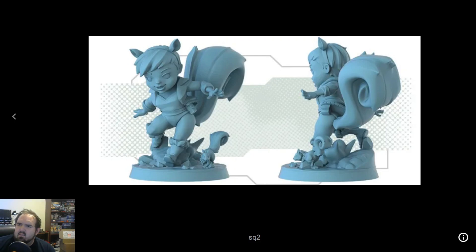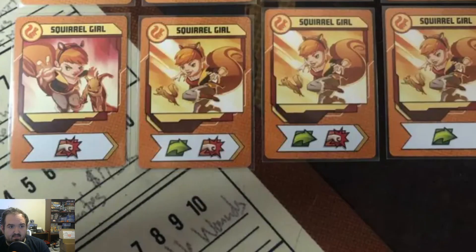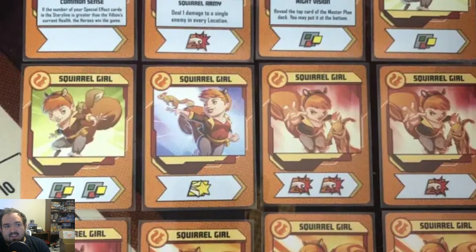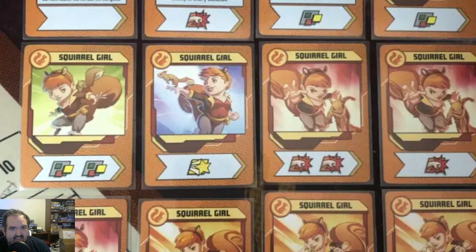Welcome back to Brush Up Your Game — today, Squirrel Girl for Marvel United. When we get to the cards, not that impressive: three move symbols, one heroic, and a bonus wild. Seven punches — not that many symbols overall. You can even see this blank space and go, okay, what gives?